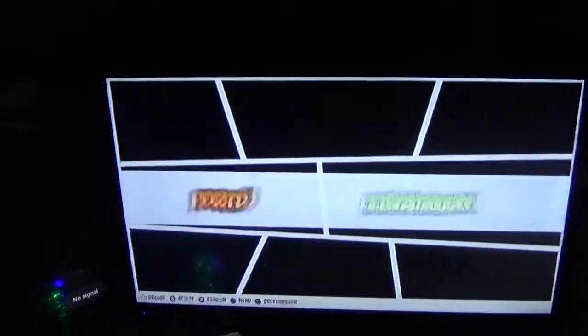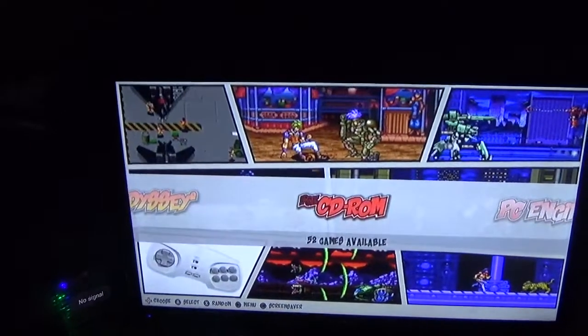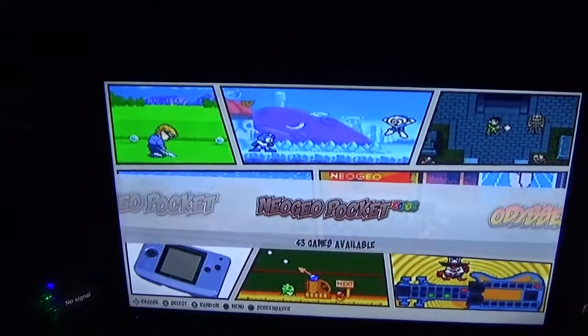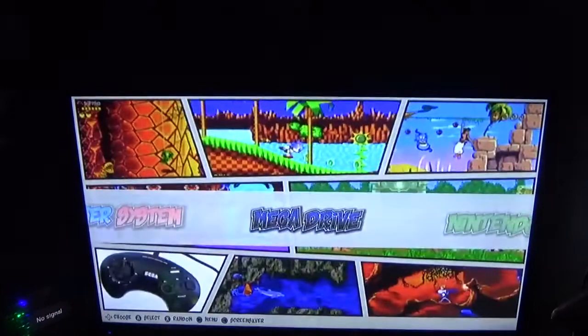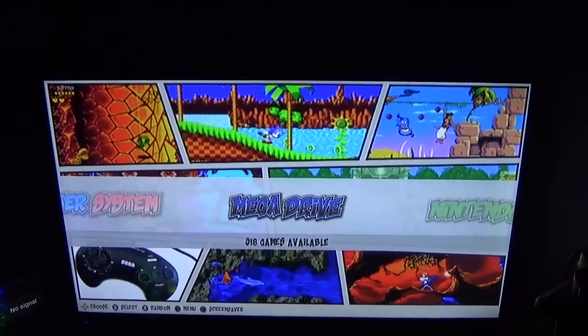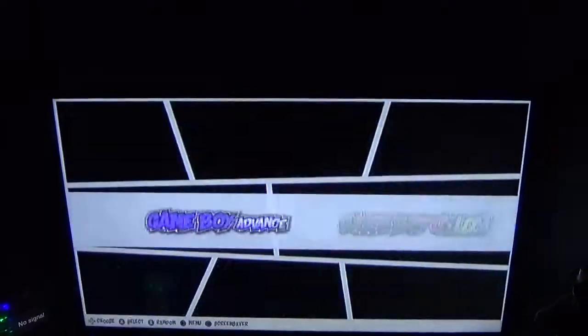If we go this way, right at the other end, look at some of these systems: Neo Geo Pocket, Nintendo, Nintendo 64, Mega Drive — 918 games on there — Master System, 287 games. It's even got Game Boy, Game Boy Advance.